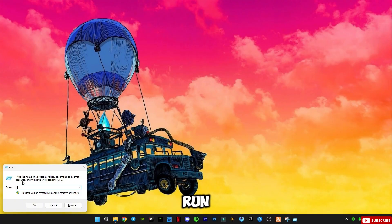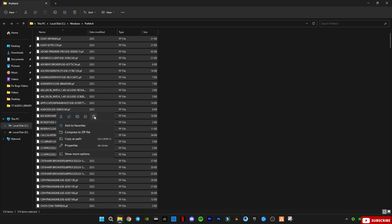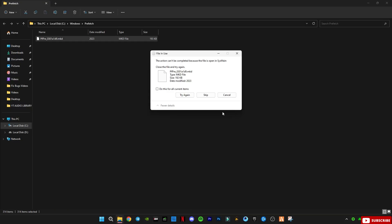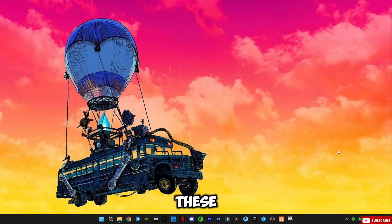Open Run again and type 'prefetch', then delete all the files in it as well. After these steps, empty your Recycle Bin so all the files are completely deleted.